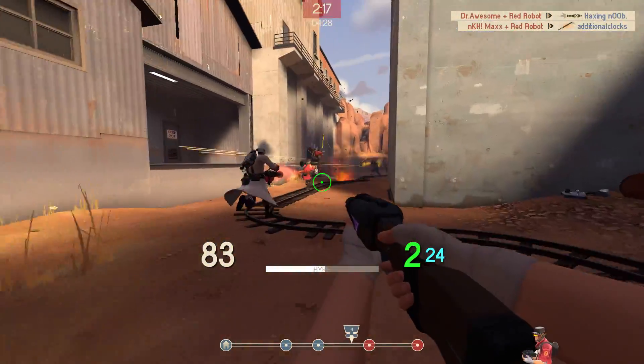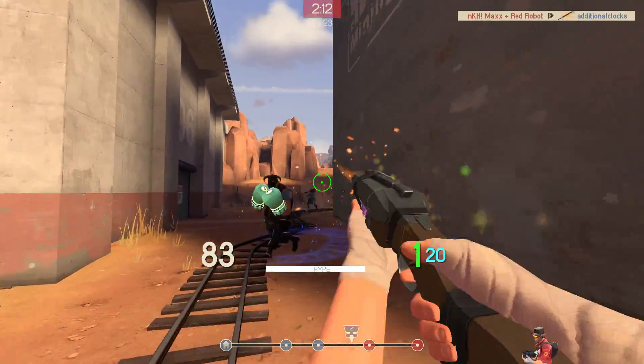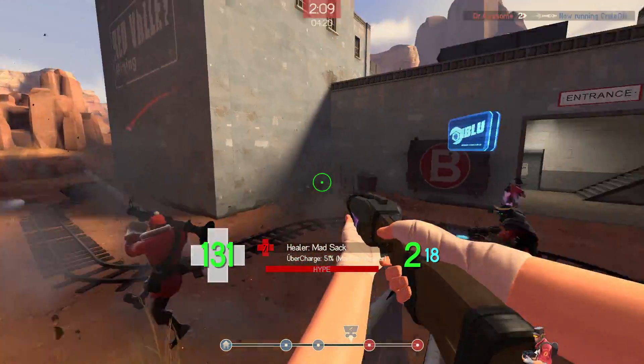Using the Soda Popper with the Winger and the Atomizer is not the most effective way of using it, but if we're going for the terrible tactic of the Bird Scout, we've got to be in the air as much as possible.